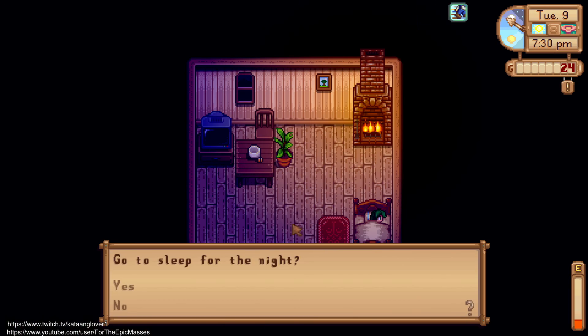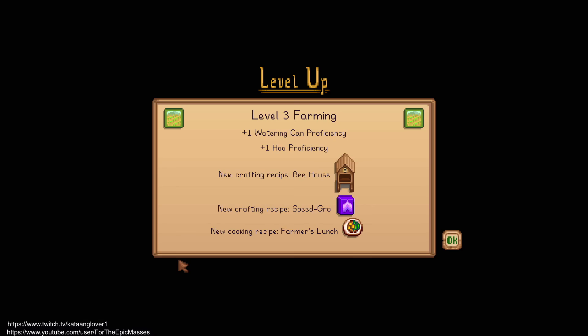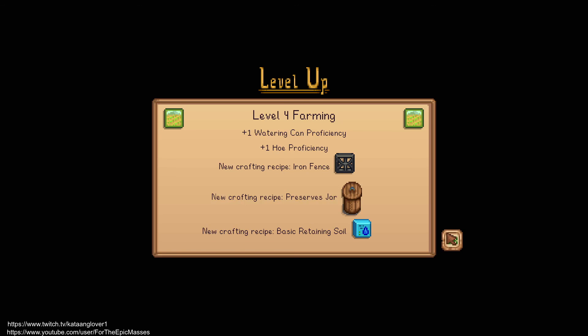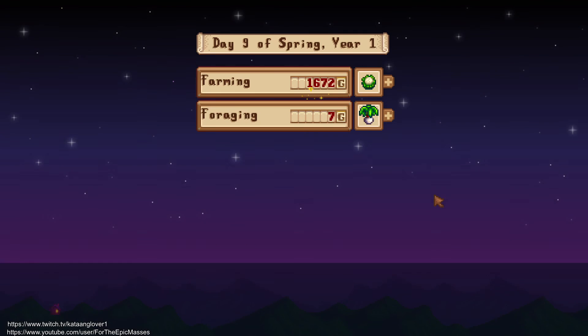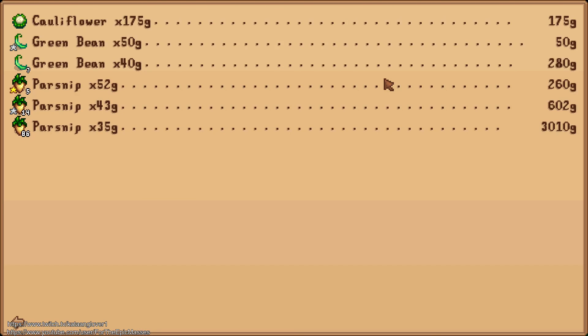Okay, last day. I need to know if I put anything in the shipping chest — yes, I did. Okay, go to sleep. Level three farming. Level four farming. Level two foraging. How much money? It's almost exactly what we put into it. Cauliflower is a hundred and seventy-five G's by itself. Jesus.